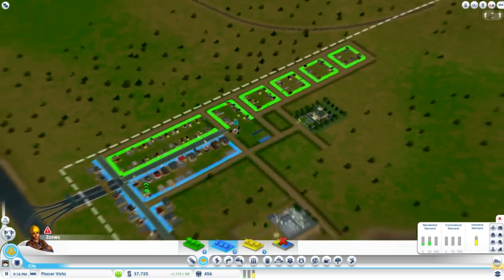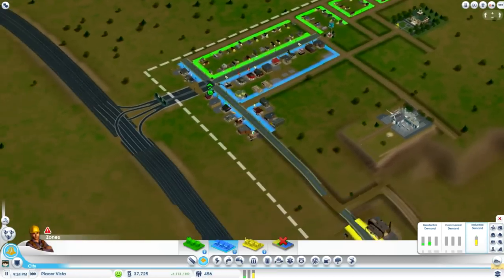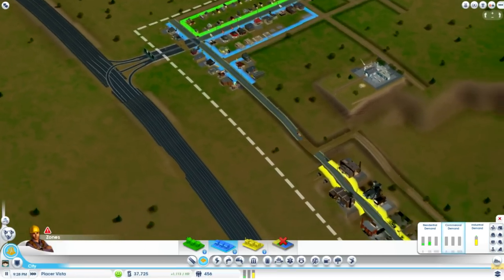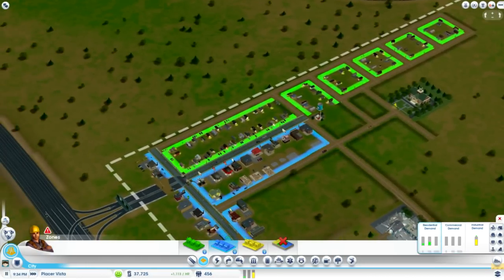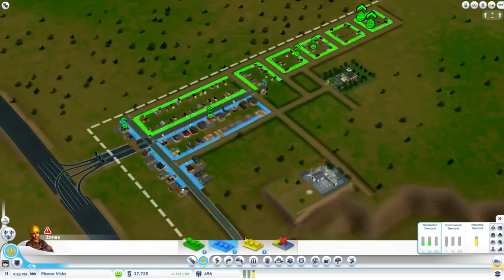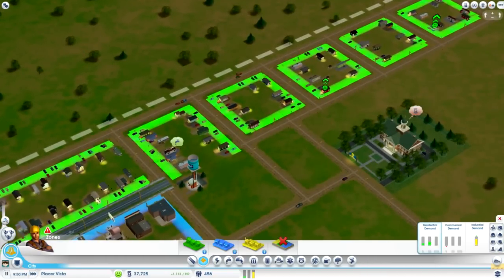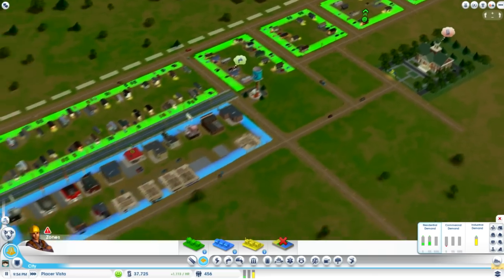Actually, let's not do that — I don't really have that many residents, only 456. I hate that if you get anywhere near the edge of the screen it just freaks out and moves, especially when you try and click on the data maps down here. I'm sure you can change the screen scroll speed but I just haven't looked into it yet.